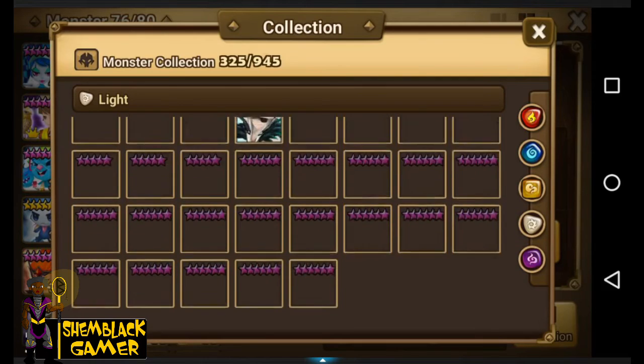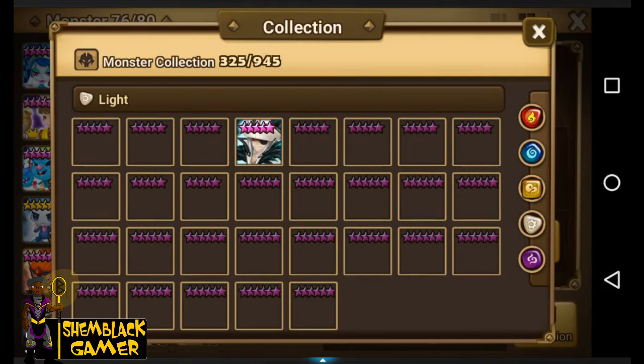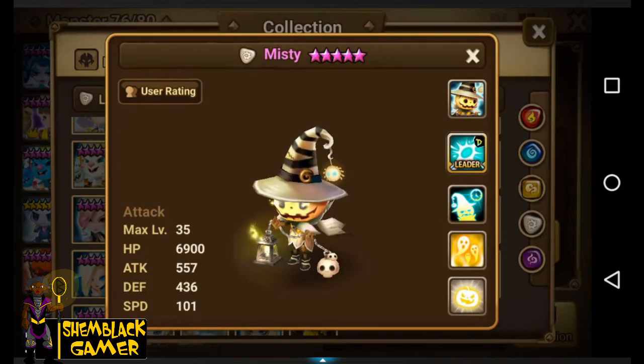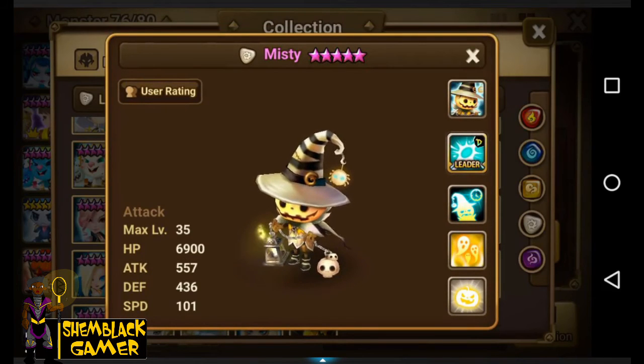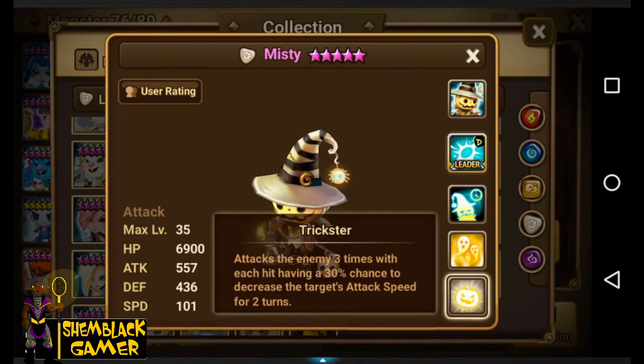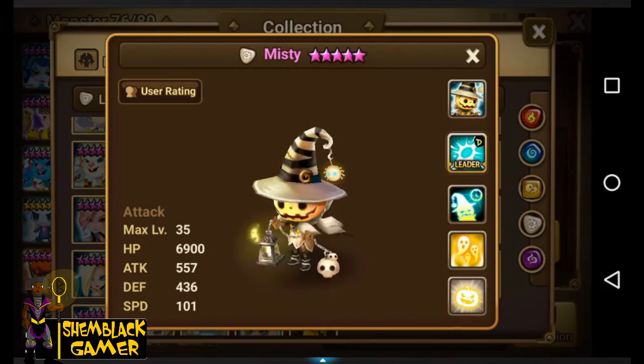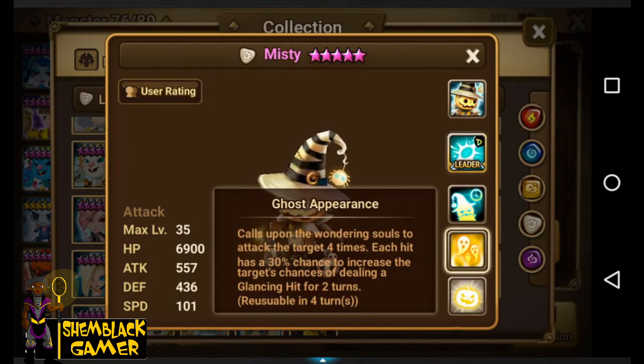His leader skill increases the defense of ally monsters in the dungeon by 33%. That's useful if you have monsters that scale on defense and do more damage — like martial artists or Copper. Windy's not the best one of the bunch, not to me. I still like Smokey the best. Next up is Misty — same Trickster and Ghost Appearance setup similar to the fire one. He attacks four times and glancing hits are great.